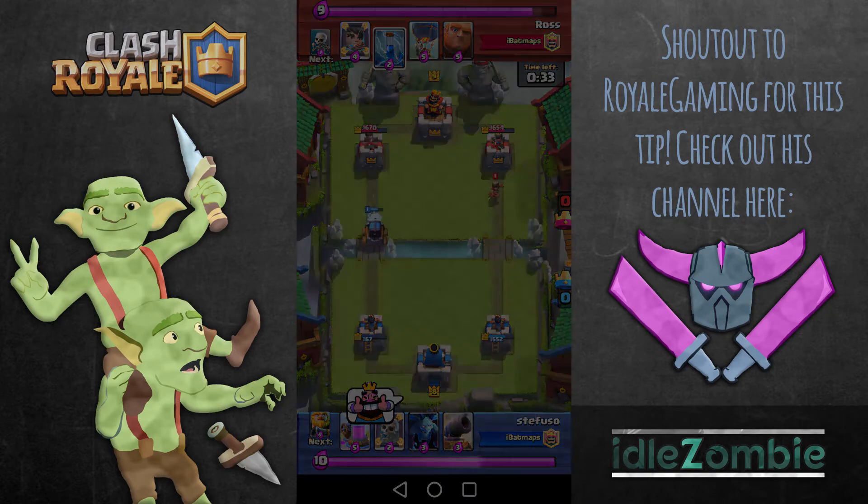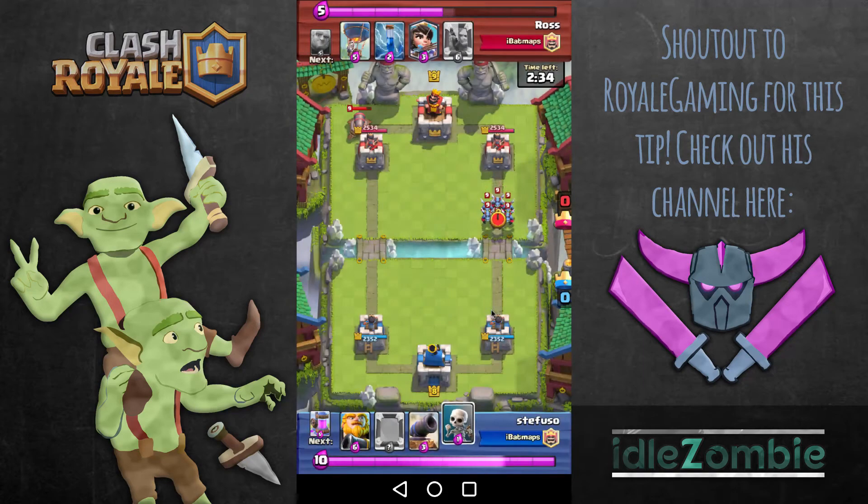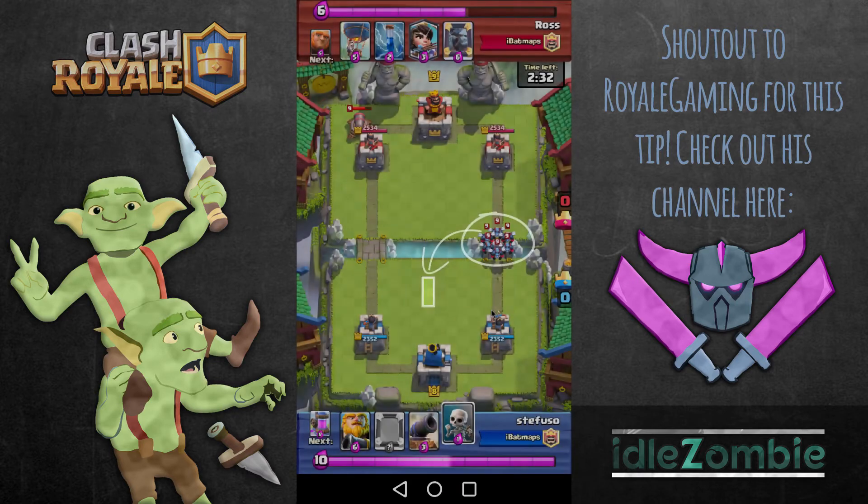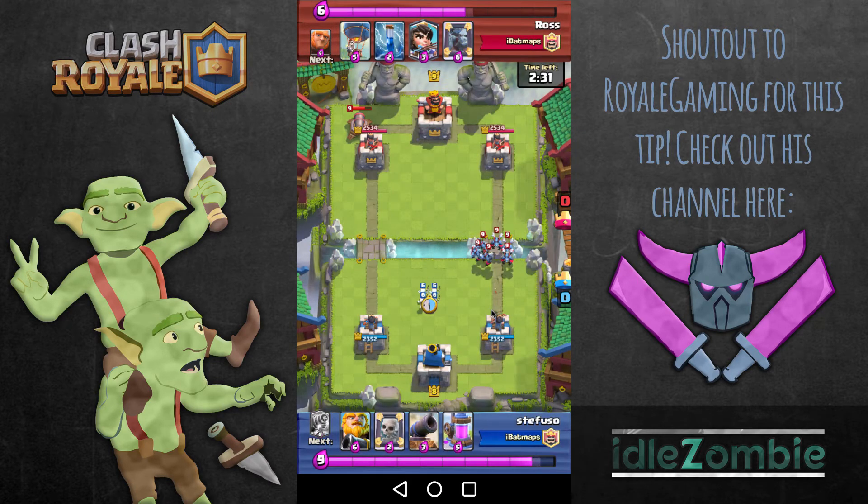So how does it work? It requires you to place the skeletons slightly on the opposite side of the map to the incoming minion horde, within the highlighted area here. So if the minions are coming from the right side, you need to place them slightly to the left in this area here, and vice versa if they're coming from the left.